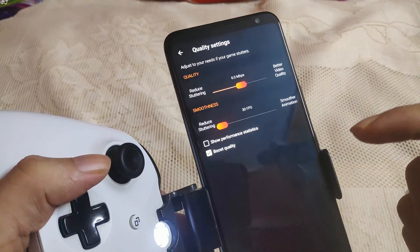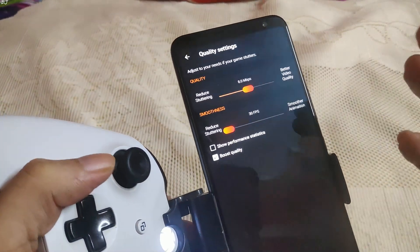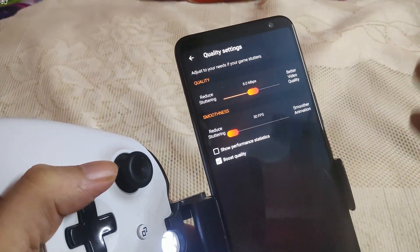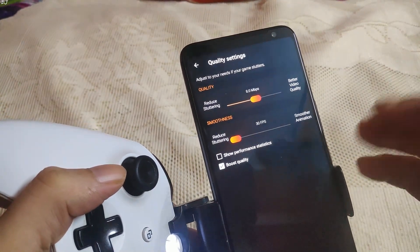These are my quality settings. Under the quality section, I have set it to 8 Mbps, and under the smoothness section, I have set it to 30 FPS. If you have a fast internet connection, you can increase these parameters.